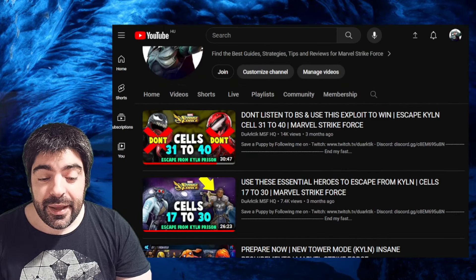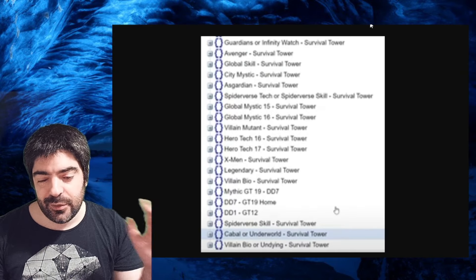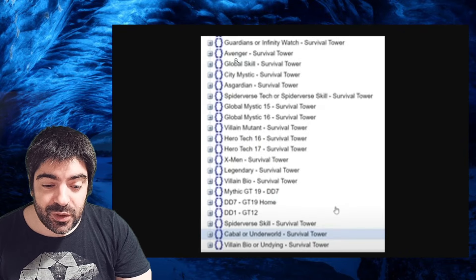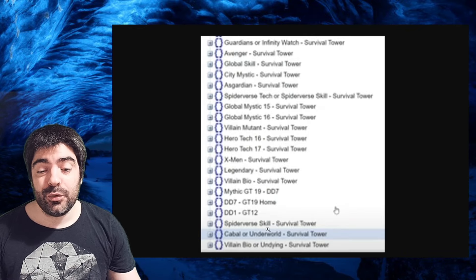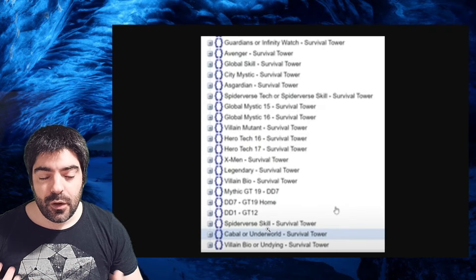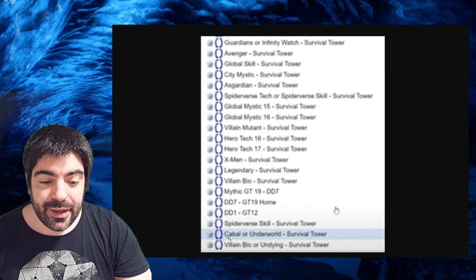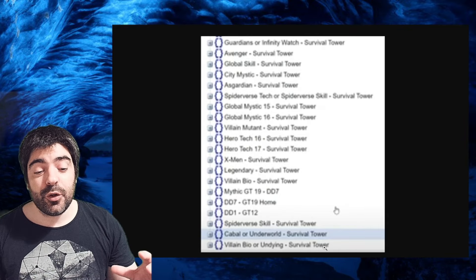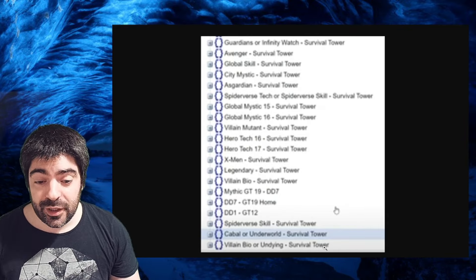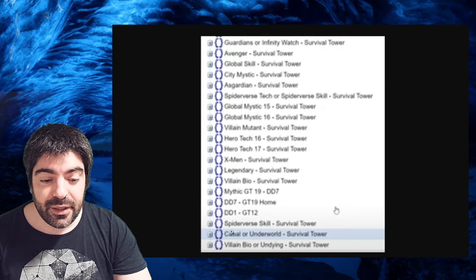Speaking of Escape from Kyle, we're going to focus first on the tags and then on the second, more important part. All the tags we had previously are back this time, plus a few new ones that were already mentioned on previous blogs as being important. You can see right here: spider-verse vs. skill survival tower, cabal or underworld survival tower, and villain bio or undying survival tower. So it's the same 40 floors as before, plus six more — two floors for each of these new types.